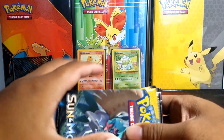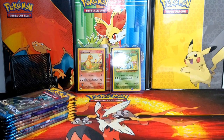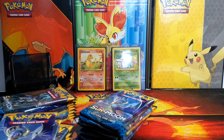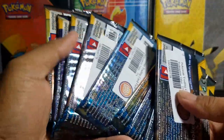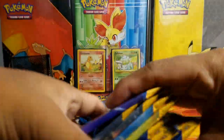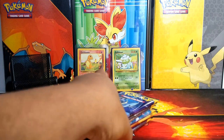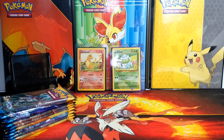So nine packs would have been about one fourth of a booster box, but when I went there was actually a whole booster box available. So what I did was I got the whole booster box - all 36 packs from David and Buster's. You can do the math: 775 tickets times 36 and that's what the total of the packs cost.